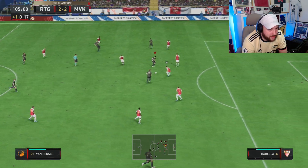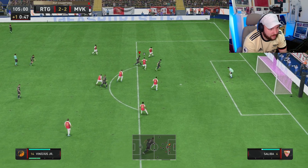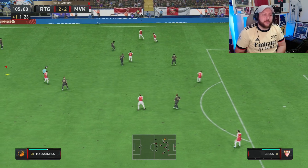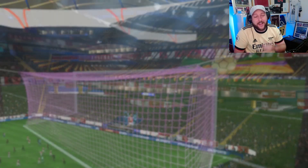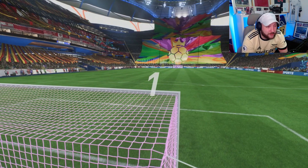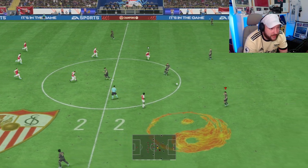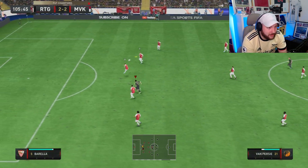Our opponent has switched to a five-at-the-back — I've just noticed. Lovely play — oh, nearly! And that is the first half of extra time done. Our opponent switched to a five in the back so he's playing even more defensive. It's really frustrating to play against when you've got two players who are a little bit slow on the dribble. But we can still do the kickoff glitch — Van Persie — that's a poor pass from Kane, intercepted.